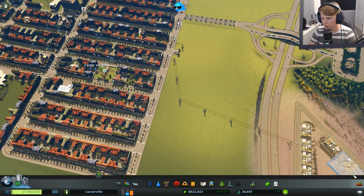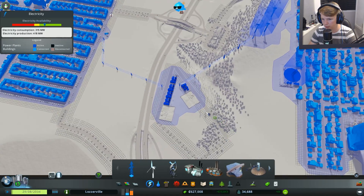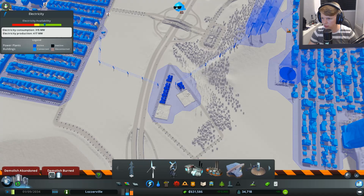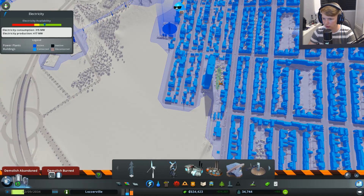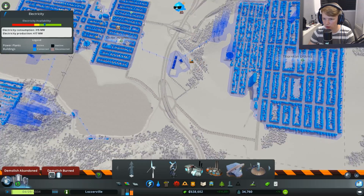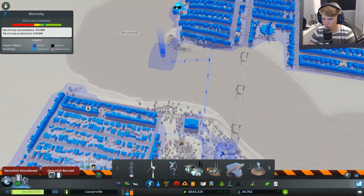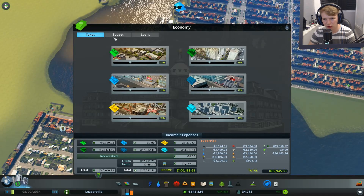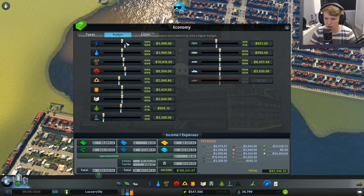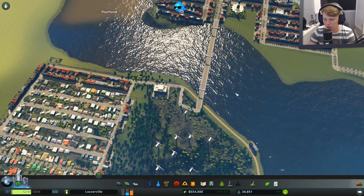First things first, need to get rid of this right here — it's not doing anything. Let's have a quick look at our electricity map and see if anyone's actually needing electricity. Yes, these are creating a connection here that's not needed. I basically want to get rid of any wasted power. I did learn that you can actually up your percentage on power production, so this produces more power — why wasn't I doing that earlier?